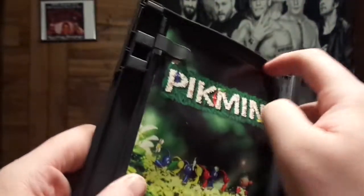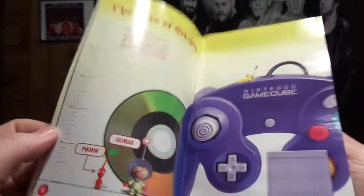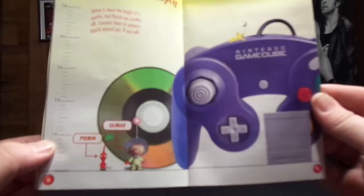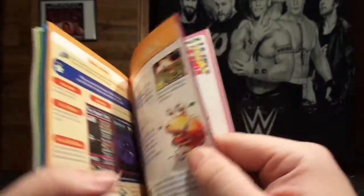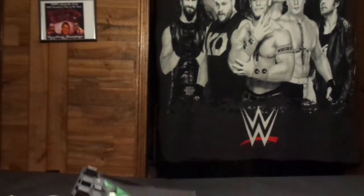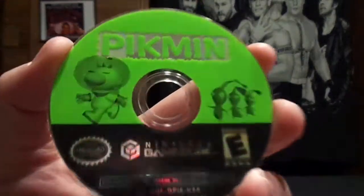Oh my goodness, we have a manual — that is awesome. No precautions, but I don't give a damn, as long as I got the manual. That is awesome. Pikmin! And there's the size of the Pikmin compared to a GameCube disc — that's pretty fun. I really enjoy a lot of the Nintendo first-party games. Let's go ahead and look at the condition of this. I was pretty bummed about the Harvest Moon condition, so we'll see how Pikmin is.